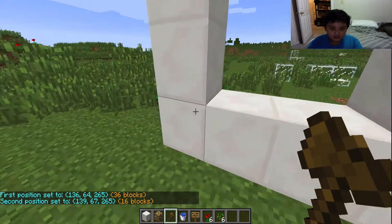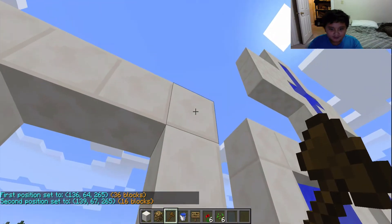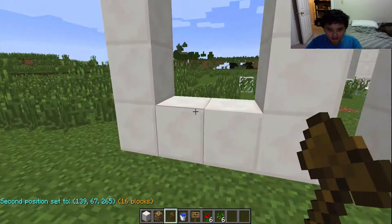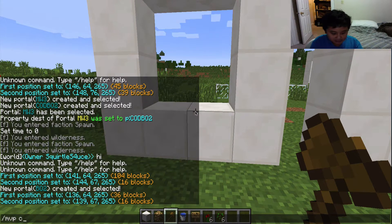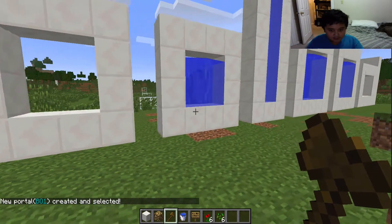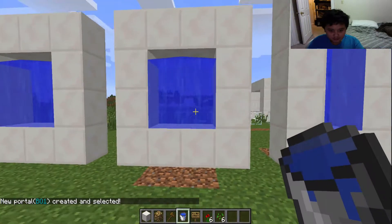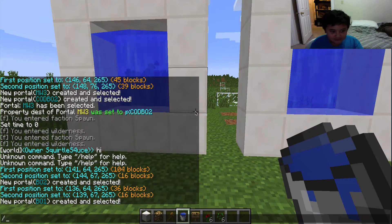Now go to the other portal. Left-click to break one corner, then right-click the other. Give it a name using '/mvp create b01' for Black Ops 1. Now b01 is selected.